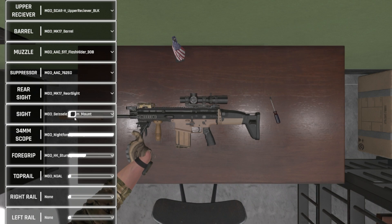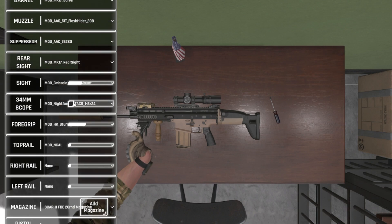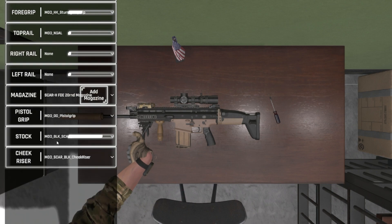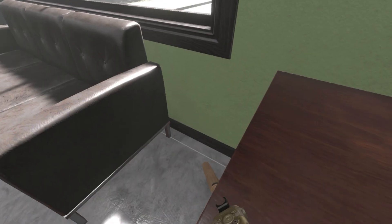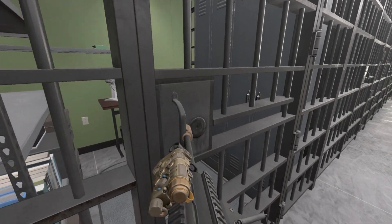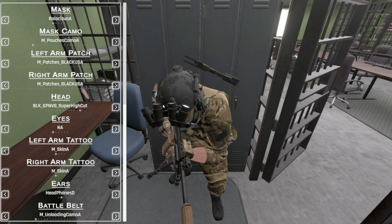As you can see, it's cool because it's a lot like Ground Branch where you can move the scope back and forth to your liking. You can even slide it in — that's pretty sick. You can slide it into your mount. You can set your foregrip back and forth. Top rail — 20 round mag. A lot of this stuff isn't unlocked yet. I'm hoping that if we can get enough people to purchase this game, we can get a lot more cool stuff.